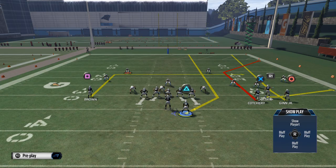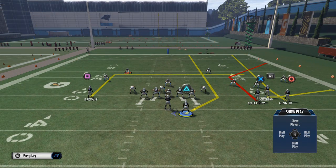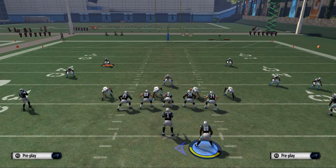The next thing we like to do is take Jericho Cotchery and place him on a smart route. We're going to smart route his corner route so it goes 10 yards and then breaks to the outside.